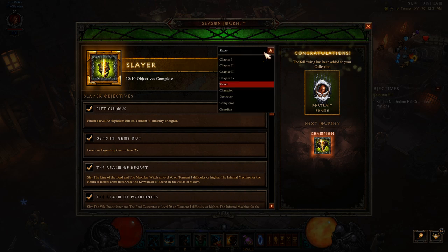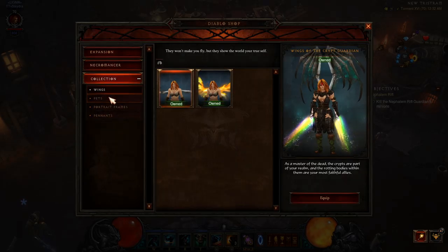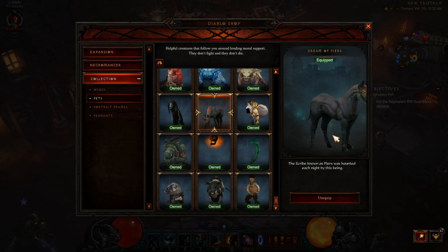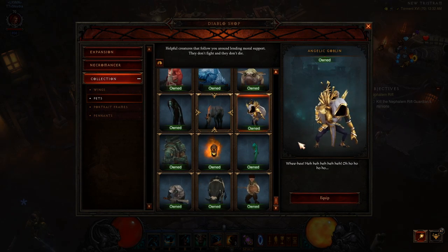The rewards: when you complete everything, you'll get several portrait frames — these are two of them, with a different color variation on the leaves. You'll also get the Goblin Pet, plus a Horse, Unicorn, Dream of Piers Pet, and of course the Angelic Goblin.